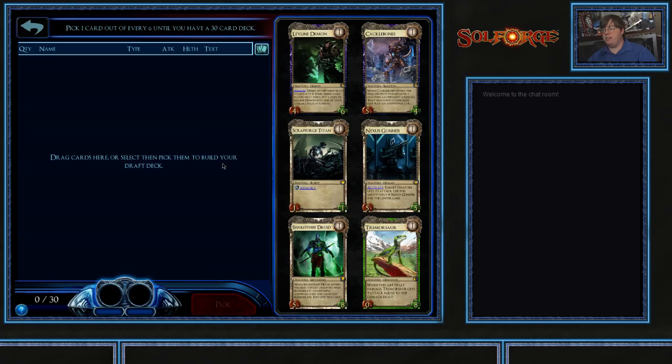Let me see. What should I take for an expert draft? That's a good question. I think I'm going to take the Scrapforge. I'm not a fan of Leyline Demon in draft. The multi-card aspect is much less likely to show up in draft than it is in Constructed. The thing that makes him such a powerhouse in Constructed is there are so many decks that cheat with free spells. That doesn't happen in draft, so he's not terribly useful.